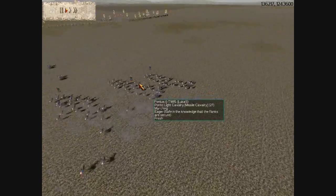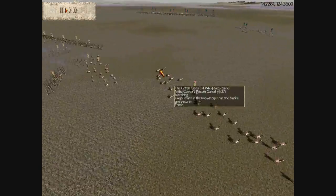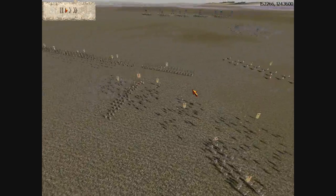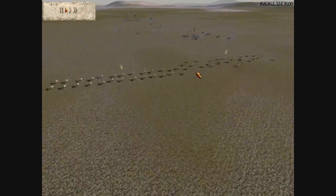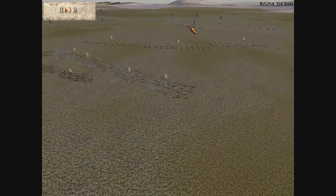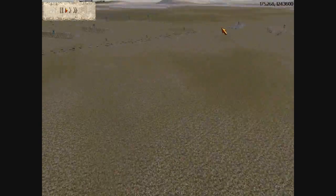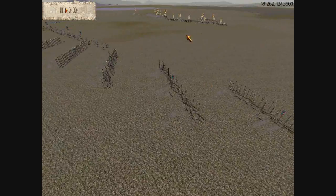Julius quickly responds, sending out his cavalry and chariot archers, immediately making threatening movements on my flank. In response, I send my Rhodian slingers up to the right flank to attack his chariot archers. I also send my militia cavalry up to harass and give my Rhodian slingers enough time to position, so his chariot archers don't target my slingers while they're standing still.